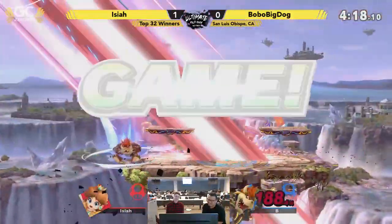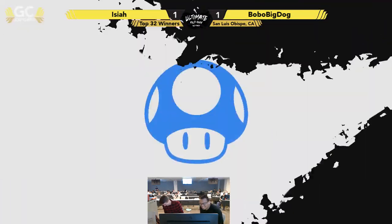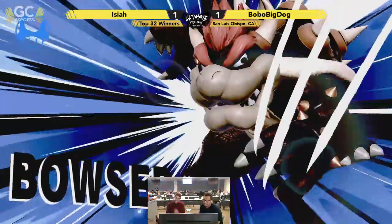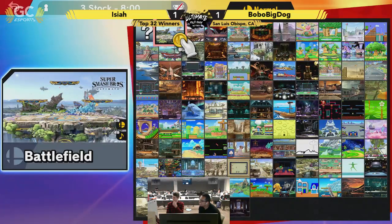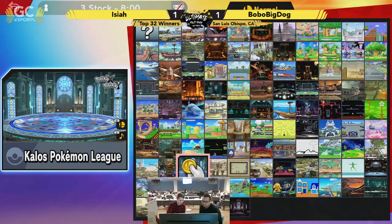Down B — oh my gosh. Koopa Slam? Is it called Koopa Slam or something? I know side B is Bowser B... is it really Bowser B? I didn't know that. Do you know what they call Bowser in Japan? It's King Koopa. Pretty simple. The Koopa Claw is his side B.